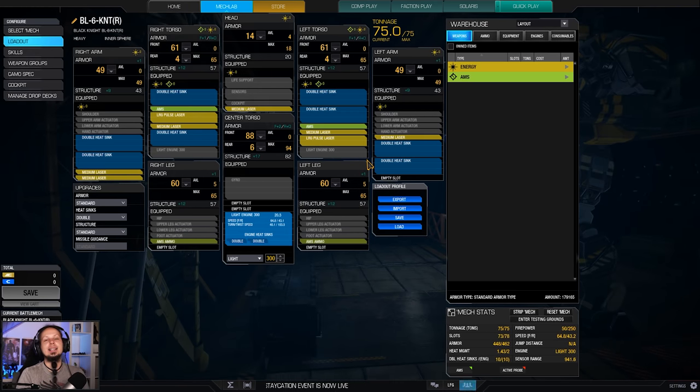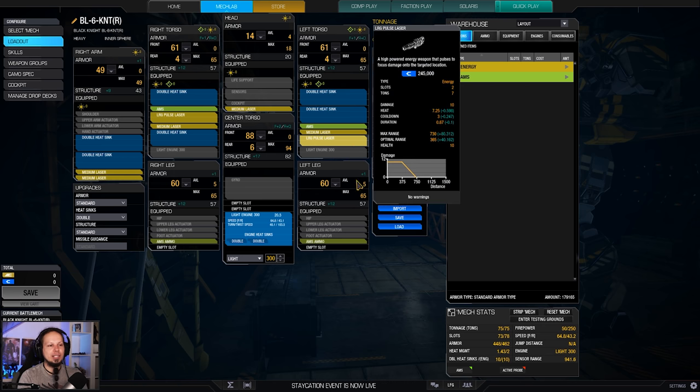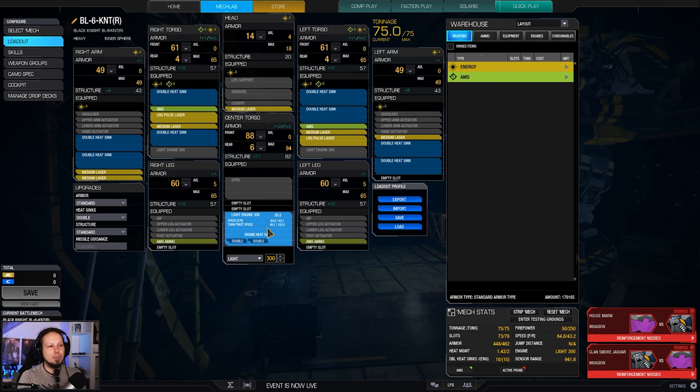We take a classic laser vomit build, and that includes 2 large pulse lasers, 6 medium lasers, and the 2 AMSs to protect you. 2 tons of ammo, light engine 300, makes the mech reasonably fast at 64 kph.